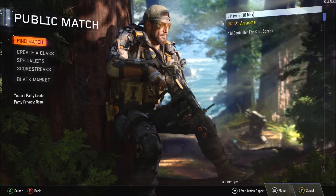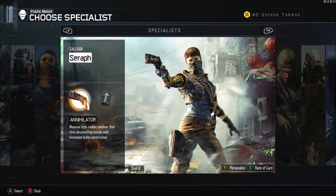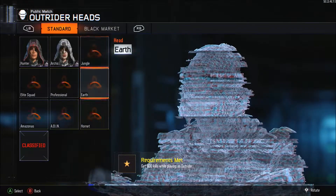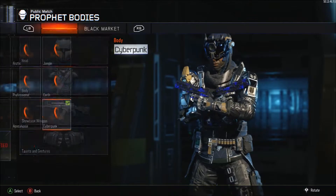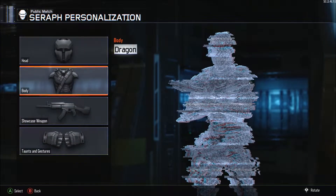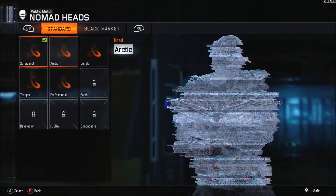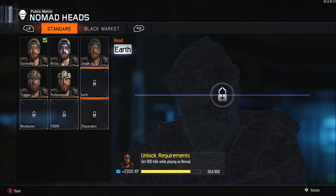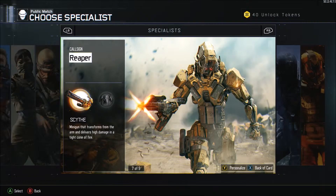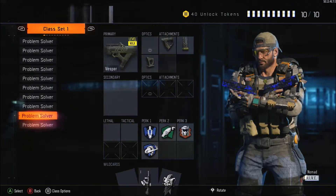First I'm going to show you the progress of my specialists. I got it unglitched — as you can see I got Prophet done, and I also have Seraph done. The only one left is Rejack; I'm at 664 of the 800 kills needed to get that, and then there are challenges after that, which is going to suck, but then I'll be able to go for hero armor.